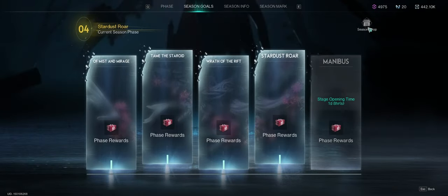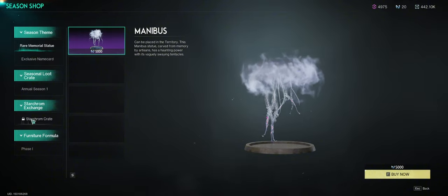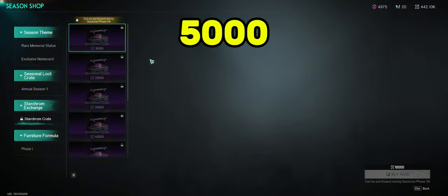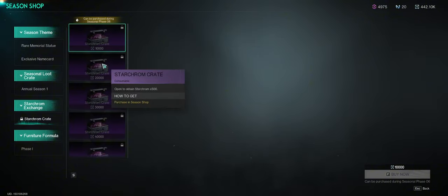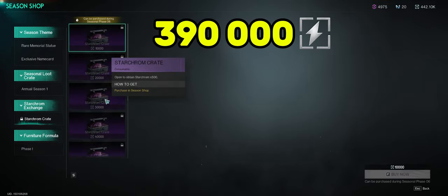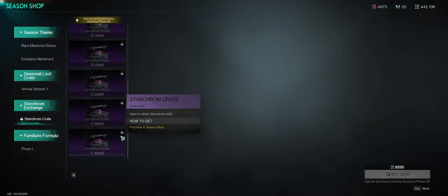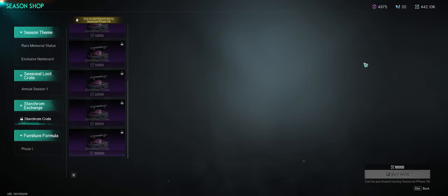Moving on to the next one — go down to your season shop. If you go down to the Star Chrome crate, only available on phase six which is week six, you can get 5,000 chromes by buying these Star Chrome crates, and that's going to cost you 390,000 energy links. I have a video on how to get energy links — I'll link it at the end of this video.